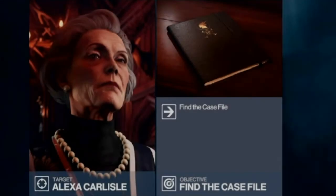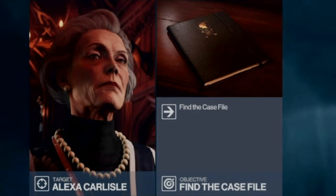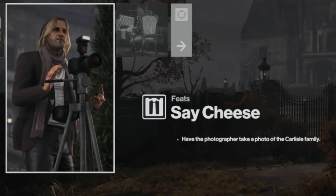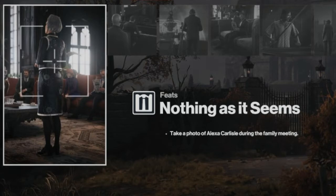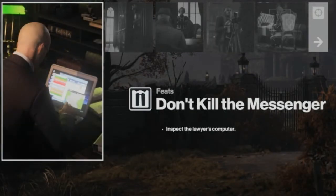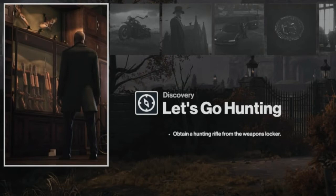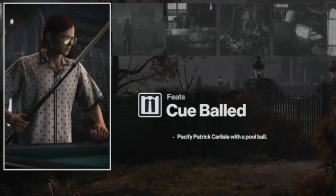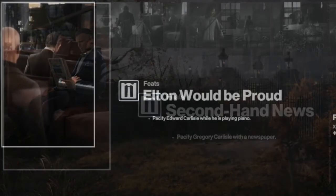Hello and welcome back to the Death in the Family mission set in Dartmoor, England. Today we're going to mop up the last remaining feats and discoveries, starting with Say Cheese, moving on to Nothing as it Seems, Justice for a Prize, Don't Kill the Messenger, Let's Go Hunting, and then we're going to take out the family with Cue Bald.